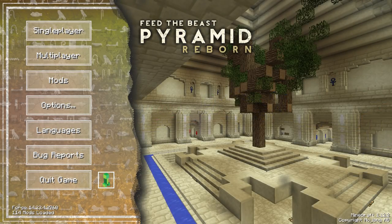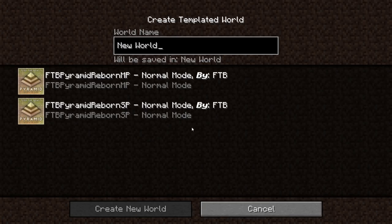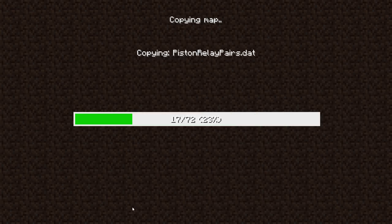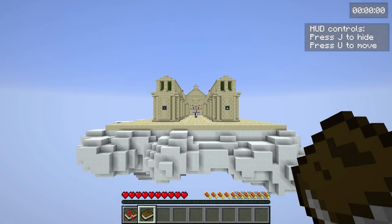This is the brand new update for the Pyramid Map. Let's just jump right into this. We're gonna select and create a world from template. The top one is the multiplayer mode, and this is the single player mode. We're gonna be going to single player — and we have a new world created. The pack and everything loads really fast, so most people should be able to play this pack fairly easy.